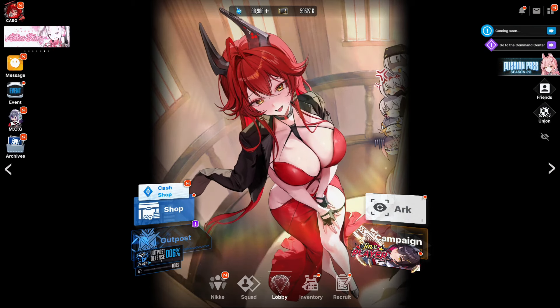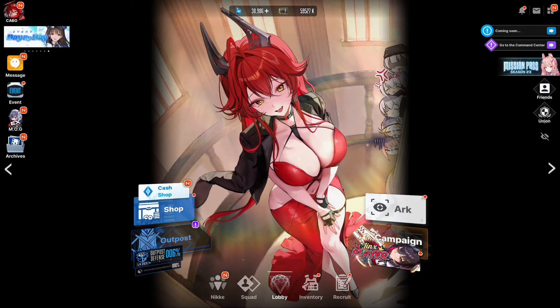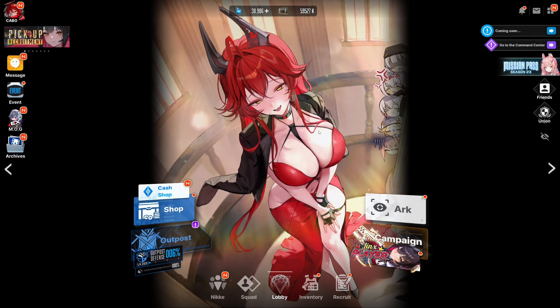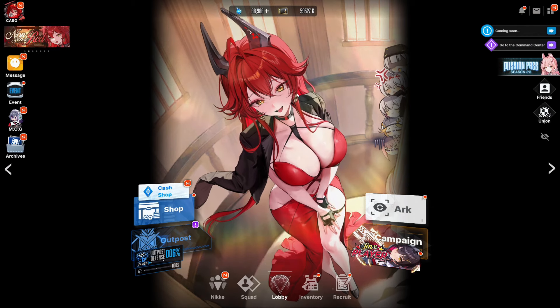The Red Hood skin is here. We got it for free along with her little event story — if you want to read that, it's over here on the top right. And this is the wallpaper for the burst animation, which is also pretty solid.